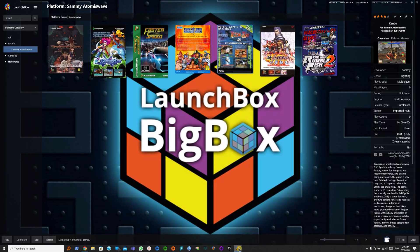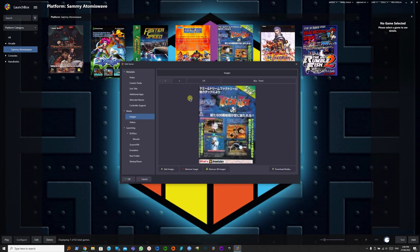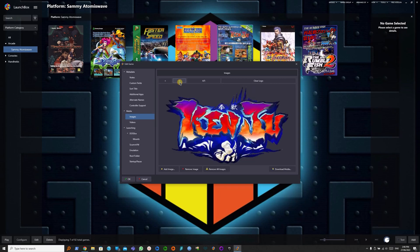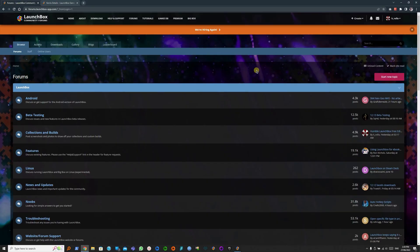Let's head back to Launchbox — Edit Metadata, Images. The same media are downloaded by Launchbox when you imported the game for the first time. What we want to do now is add our own custom media for 2D and 3D box arts. We can go to the Launchbox forums; you do need to be signed in to get access to all the user-submitted downloads.